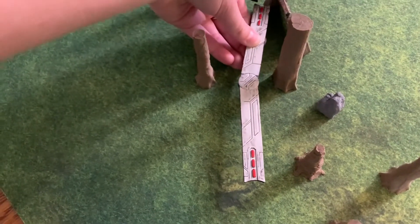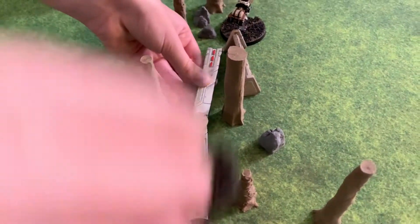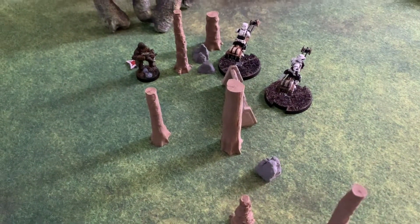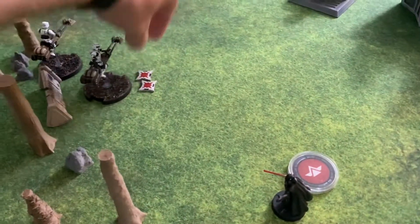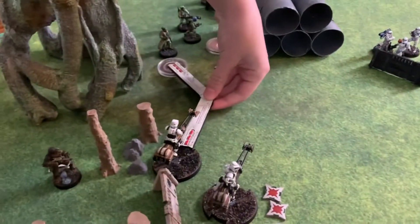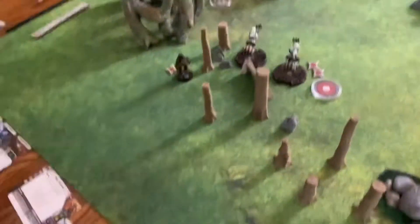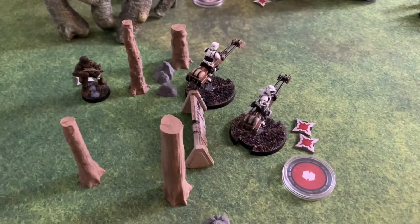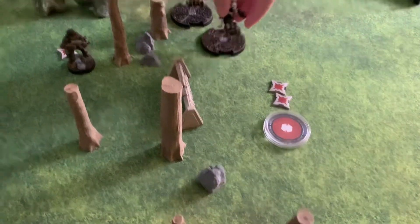The bikes can thread through that tree and place right there — they can go over any terrain that's height one or lower without a problem. That's their compulsory move. They could move again — move right up there. You don't have to go exactly that far; a little shorter is fine if you want. Just move them up front.